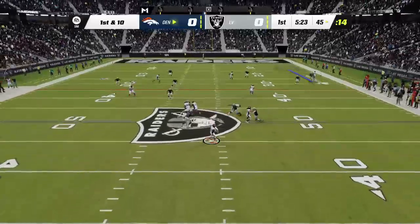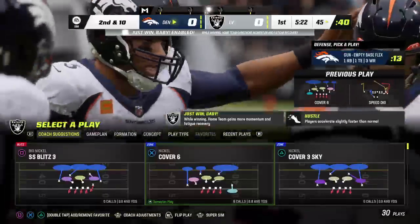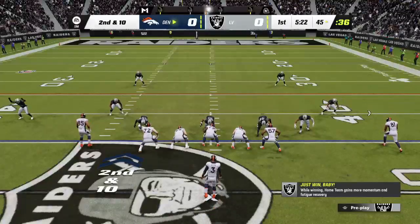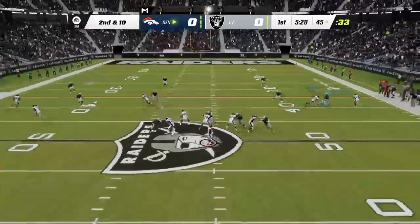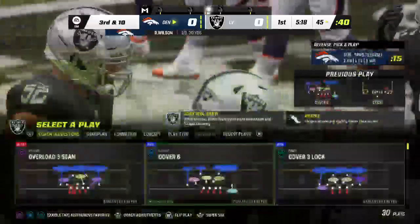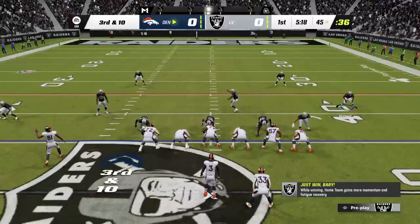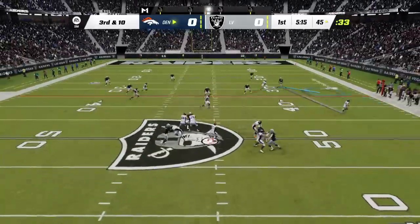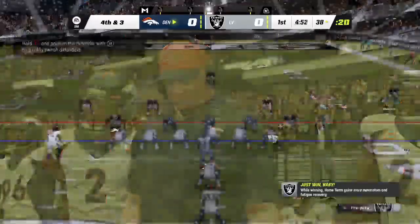Wilson throwing on first down, and that's going to be off target and incomplete. On second and ten, Wilson again, and his throw is going to be incomplete. He had an open man that time — put a little too much heat on it, just needed a touch more air under it. Instead, he fired an absolute ball. That's a gain of seven, and it'll bring up fourth down.